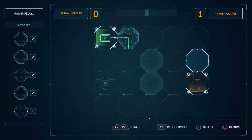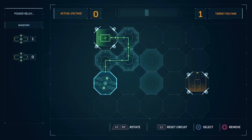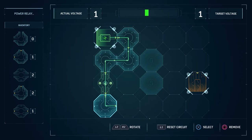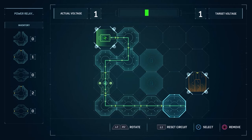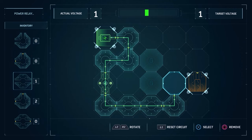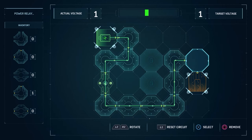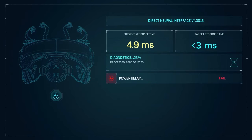This first one is quite easy. You need to rotate it, get that to two plus, and then start using all these turns. It can only go one way so we need more turns. Put that there, another turn, and boom — nice and easy. Sorry about that, really not hard to do. We got it down to 4.9 milliseconds.